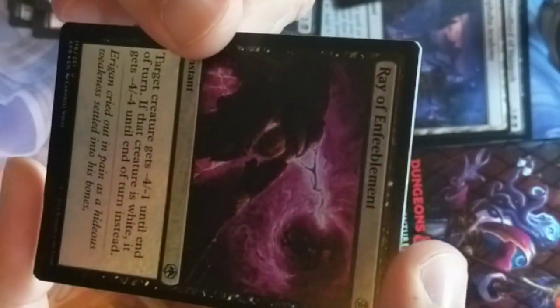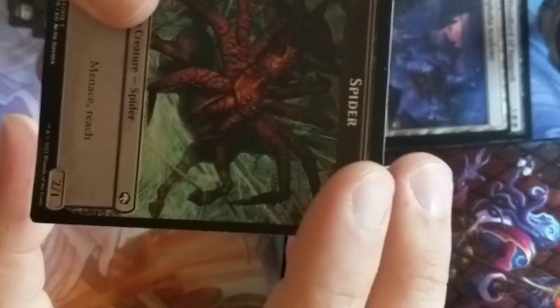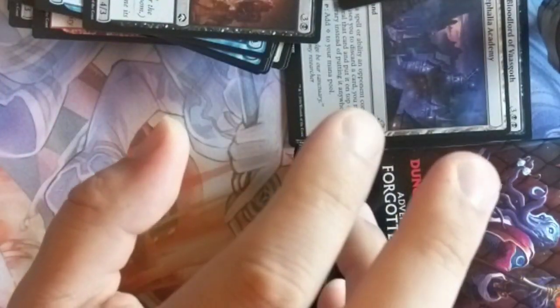We got ourselves a Spider Token — gross spider. I'm definitely going to speed it up. I am kind of geeking out over all of this, sorry about that. We got ourselves a Storm Giant thing happening in the Maelstrom maybe.